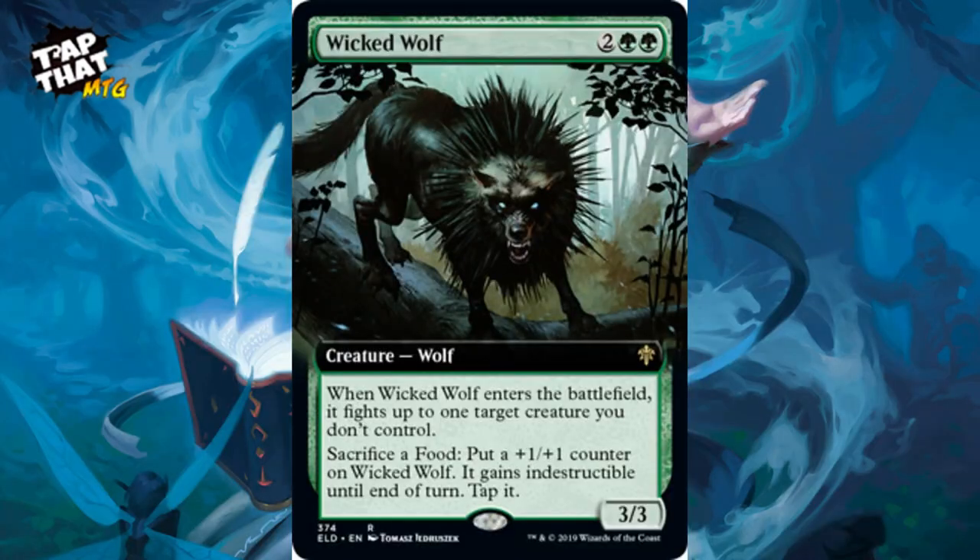Wicked Wolf costs two and a green — a 3/3. When he enters the battlefield, it fights up to one target creature you don't control. You can sacrifice a food — which doesn't happen too much in this deck — to put a +1/+1 counter on it and gain indestructible until end of turn. Still a decent enter-the-battlefield fighter.